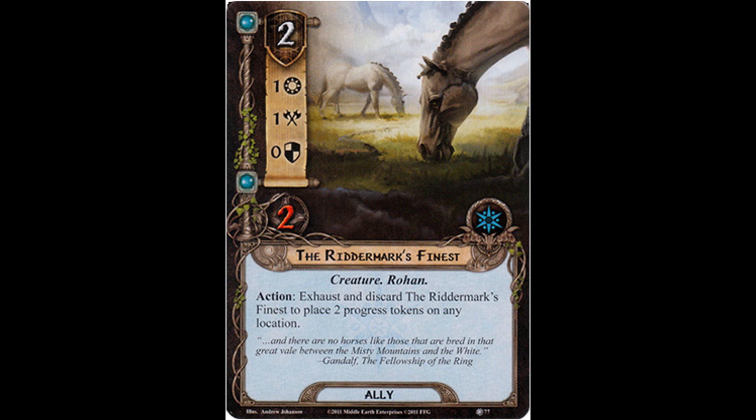Action: exhaust and discard the Riddermark's Finest to place two progress tokens on any location. This was the ally I was alluding to earlier in this episode where you have to exhaust and discard, which kind of stinks. I currently have a Rohan deck that I've been rocking for about a year or two that I sort of tweak every time a new Rohan ally or event comes out, and it's a pretty good deck. This card is in there.